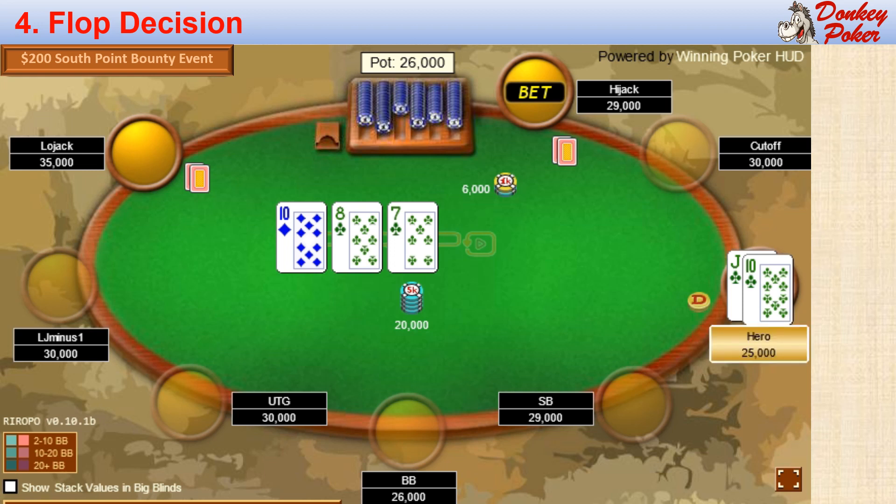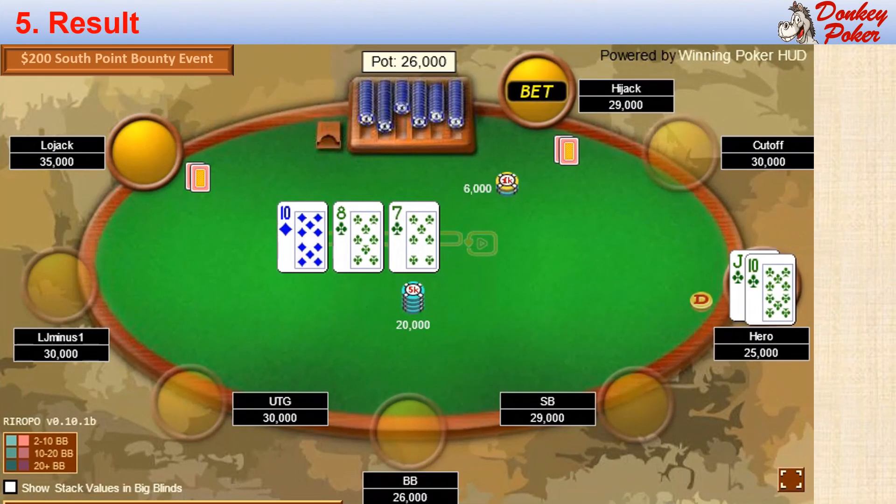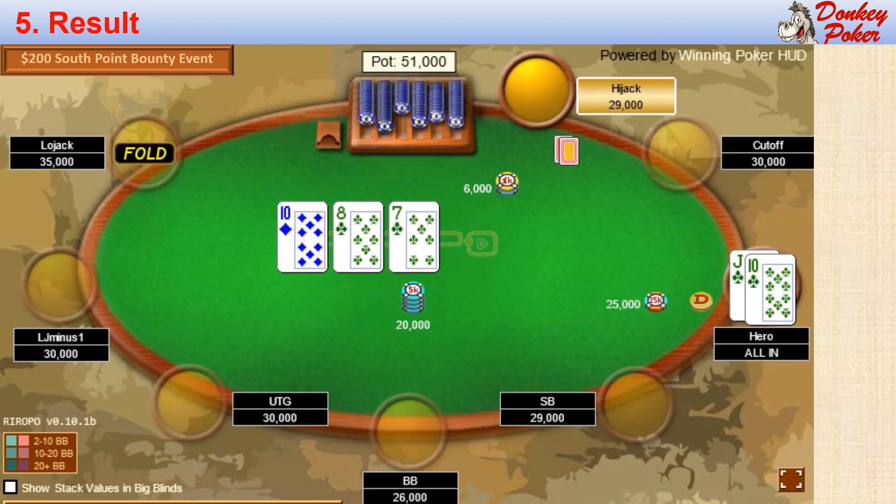We have flopped top pair, a flush draw, and a gutter. This is an excellent flop, but my top pair is a bit vulnerable to an overcard on the turn. With a larger stack I might just flat or 3-bet small, but with my remaining stack of just 12 big blinds, I think a jam is in order. So I jam, and the low jack folds.